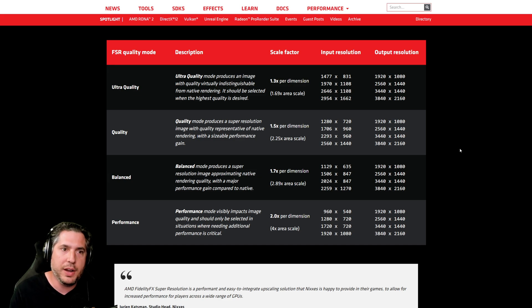FidelityFX takes whatever image you're rendering in Dota and applies a quality mode depending on what Valve has implemented in the game. You can't currently select which quality mode you're running in Dota, but you can control the quality by adjusting the render scale yourself as the input resolution. You'll then get a specific output resolution dependent on Valve's implementation of FidelityFX, because it is a feature dependent on the game, not your graphics card. Based on my testing, it looks like we're actually using the Balanced mode, but Valve could say otherwise.